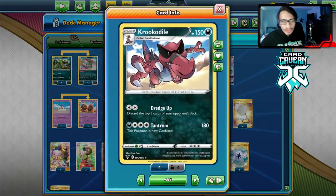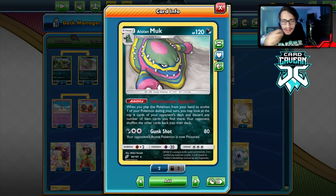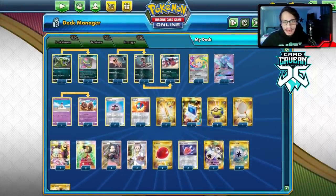Crookadile gives you more mill attackers. We have Muk in the deck too — when you evolve it, you can look at the top five cards of your opponent's deck and discard any items, and items are pretty popular right now like Crushing Hammer, so we can get some big discards. We're gonna see if we can win a game with this mill deck.